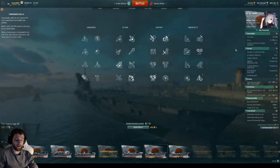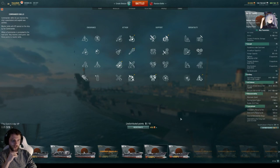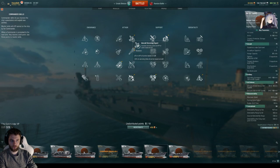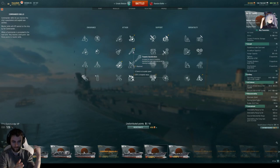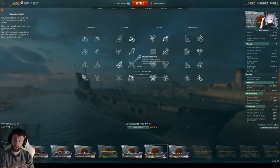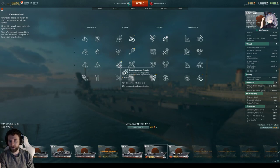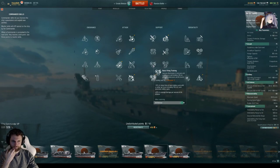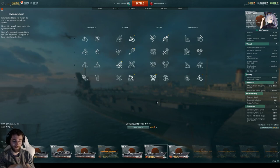For Captain Skills, I have two different captains for the 9s and 10s. The Taiho's concealment is kind of bad, so with this captain we go Concealment Expert. Standard one-point skill is Aircraft Servicing Expert. We take Torpedo Acceleration because we want to cross-drop — there are lots of fast destroyers and cruisers, and if we want to kill them we need Torpedo Acceleration. For the three-point skill, since there's no ranked or competitive at Tier 9 and we've got three torpedo bomber squadrons, Torpedo Armament Expertise is golden.